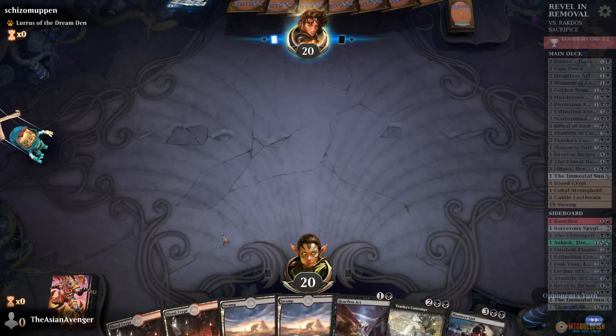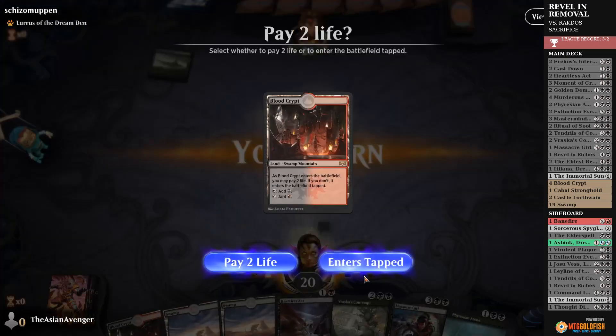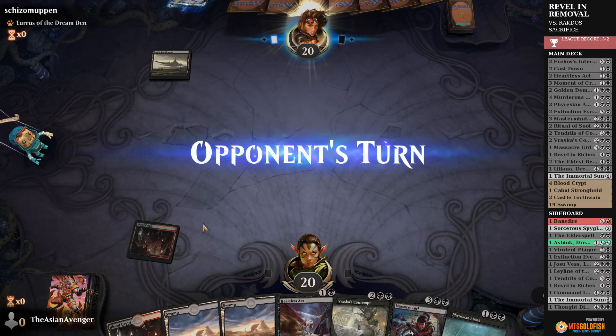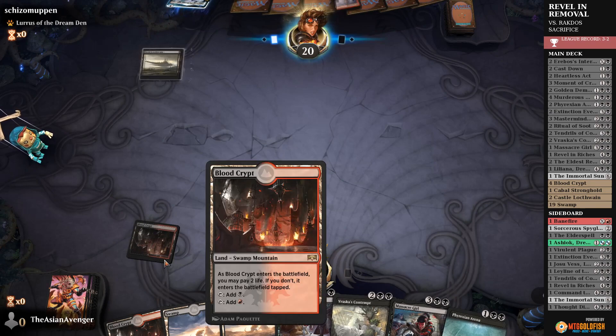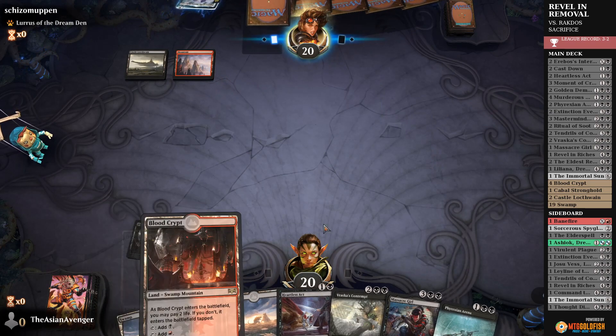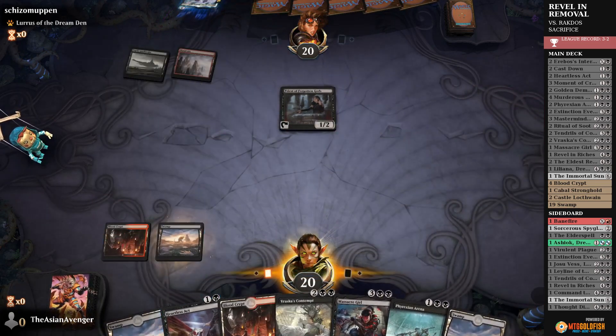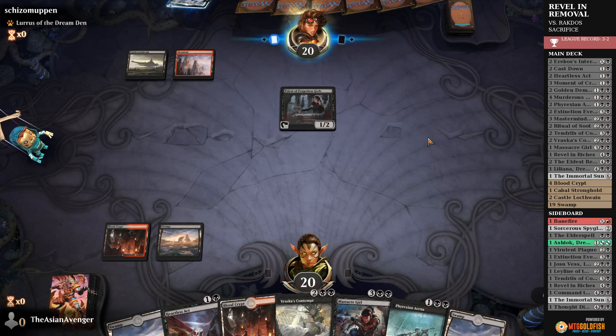I'll keep. The Aluras could be cycling. Oh, it's just Cat Oven then. So we need to go and grab Mastermind's Acquisition — try to survive long enough to find Ashiok or something along those lines. We need Mastermind's Acquisition for this.